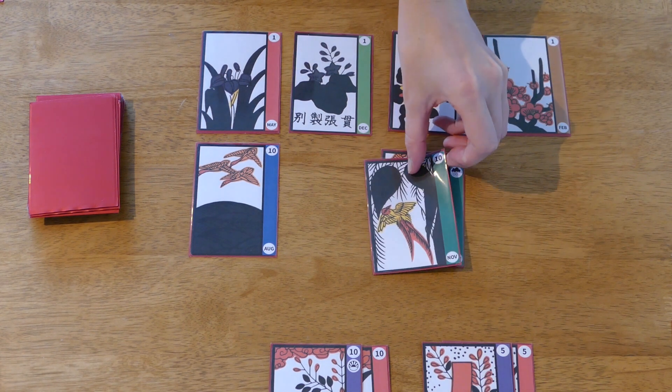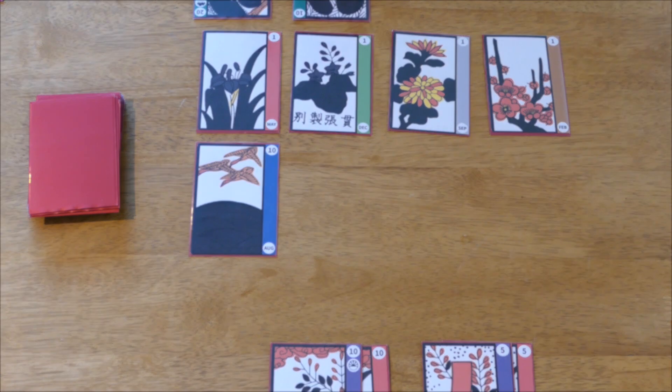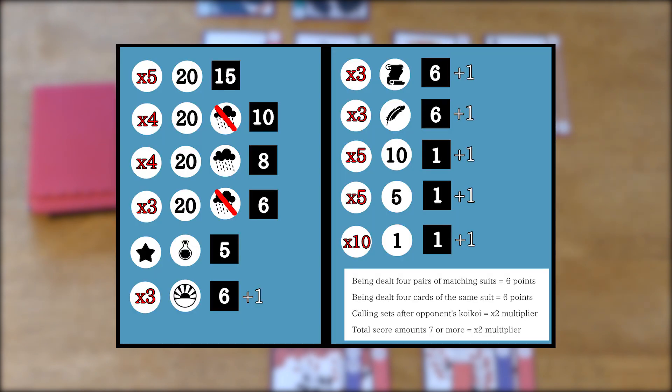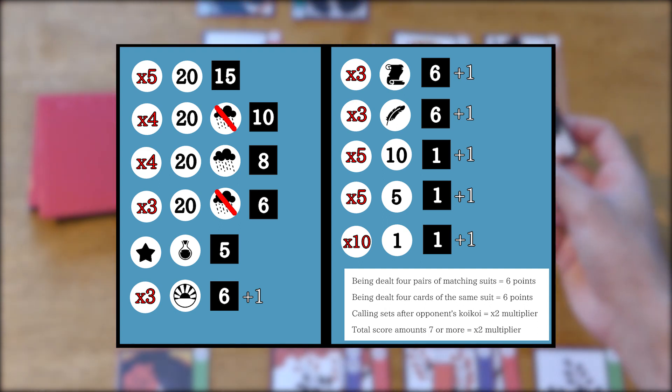After this, the turn passes to the other player and the process repeats itself until both players are out of cards or one of them calls sets, which is called Shoubu in Japanese. In Koi-Koi, like in poker, you don't get points based on card values but on the sets you manage to complete. These sets are usually memorized, but I suggest playing with a cheat sheet so you don't miss any set you or your opponent makes. Sets are what you aim for in this game.